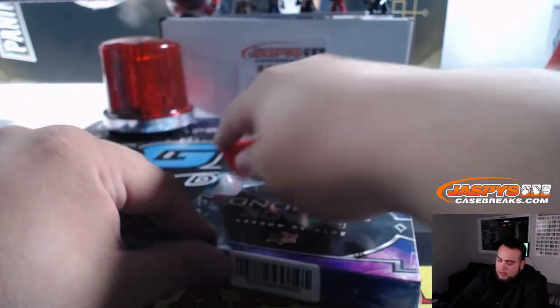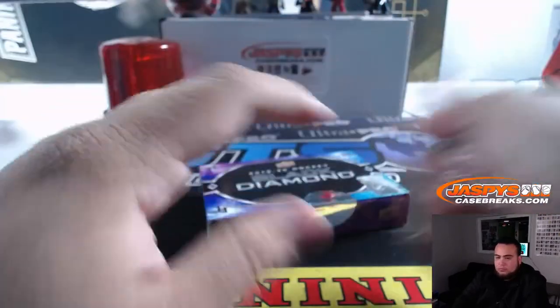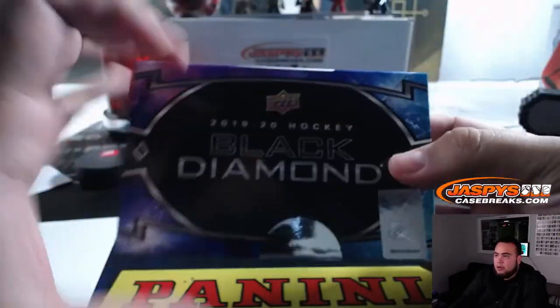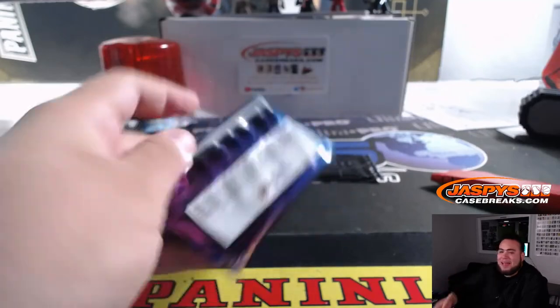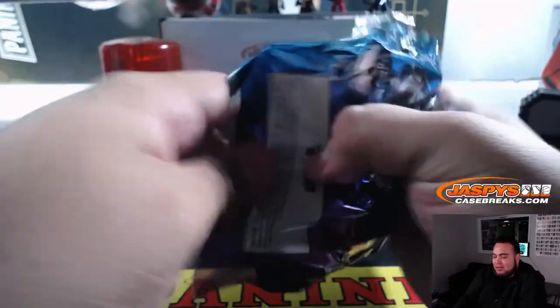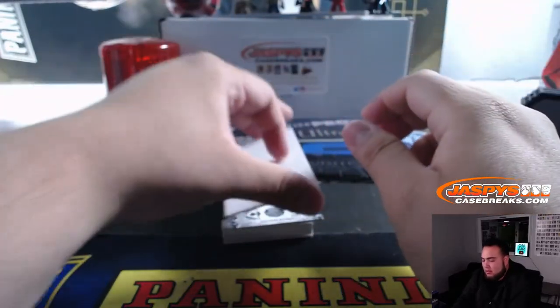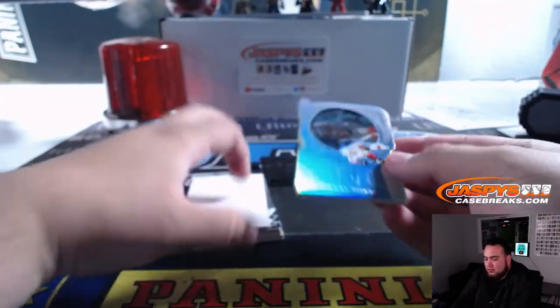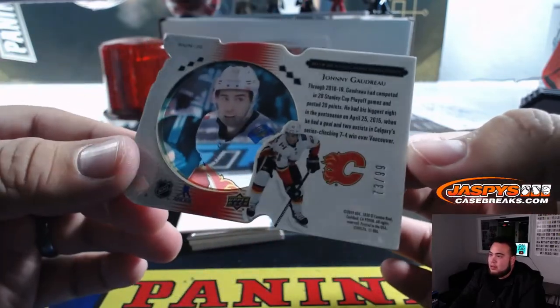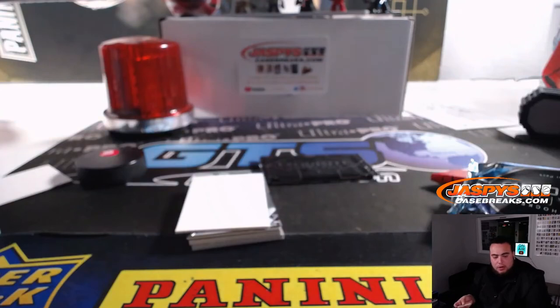Alright, last box guys. We can run Black Diamond back again tonight if you guys would like. A little Barzal — before we go Run for the Cup — that's Johnny Gaudreau, 173 out of 99, spot three going to SKS — Flames random number block.